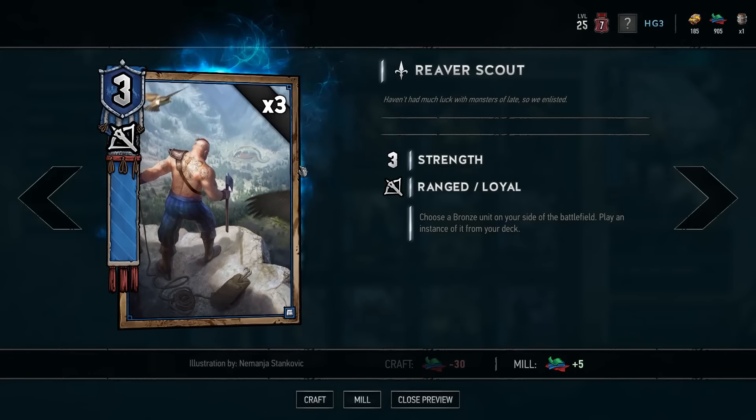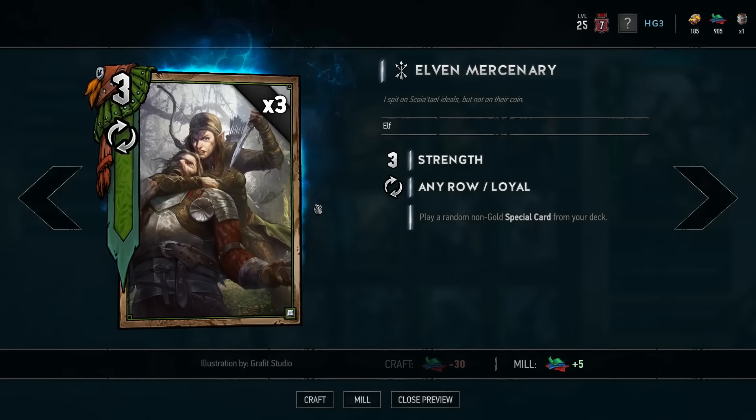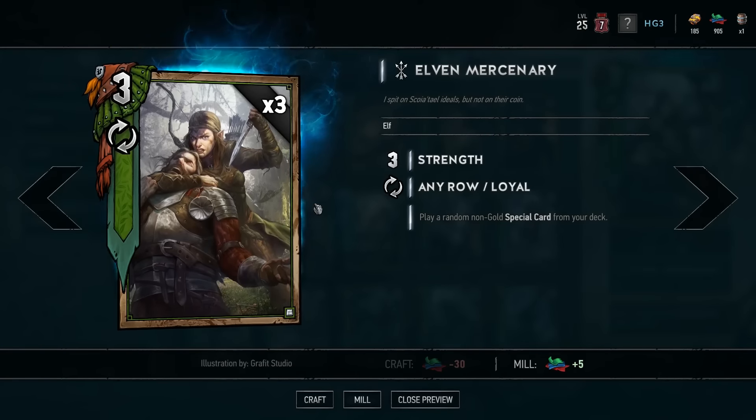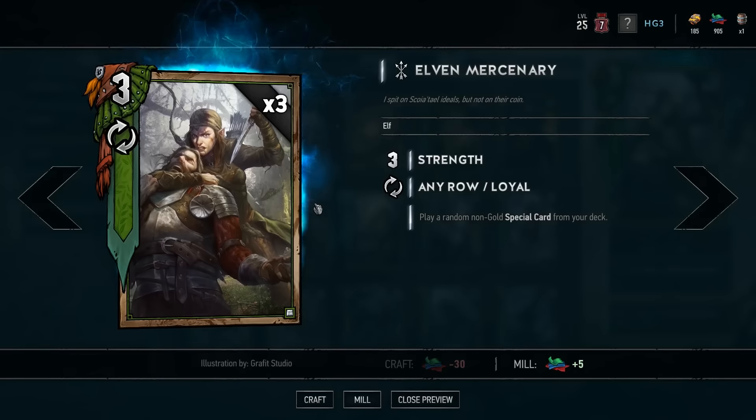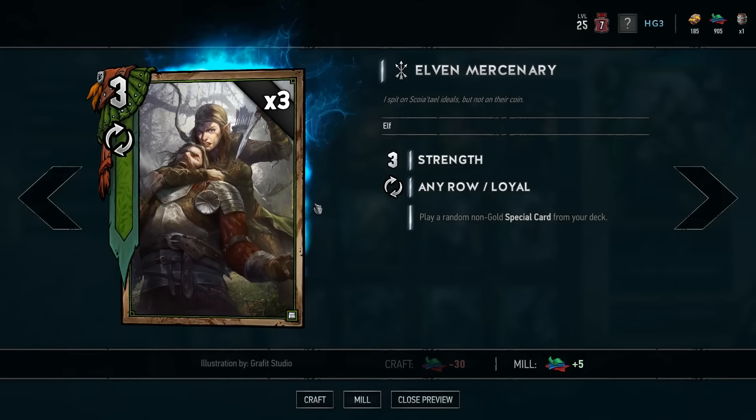That's why you're seeing so many Reaver Scouts right now — they are amazing. The same can be said about Elven Mercenaries: a three-strength unit that pulls out a special which is minimum eight value, because they can actually pull silver specials which are more than eight.